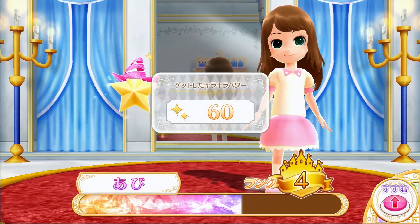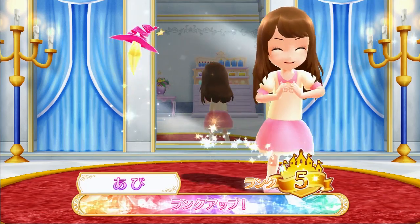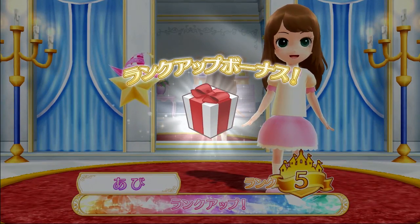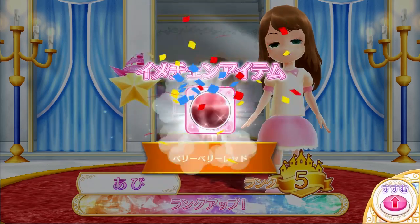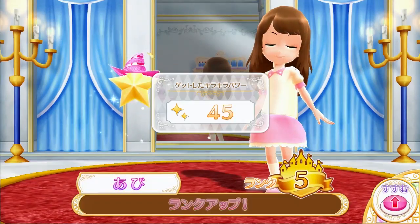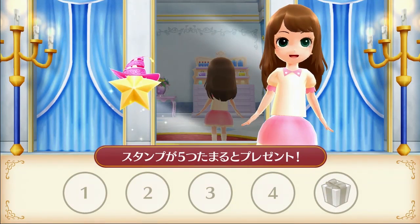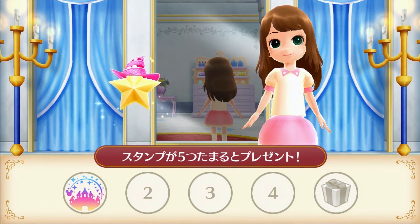Now it's adding my EXP to my account. I ranked up — I'm at rank 5 now, and I received a present. It is berry berry red hair. And then some more EXP, but didn't level up. And here is a stamp card — this is new. Each time you play you get a stamp, and when you get five stamps you get a gift, so that's exciting.